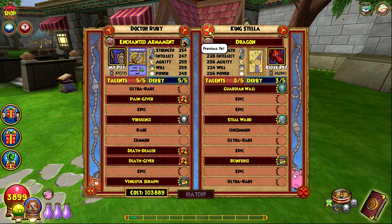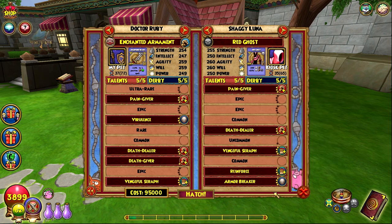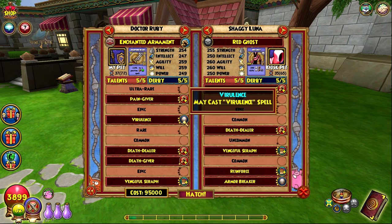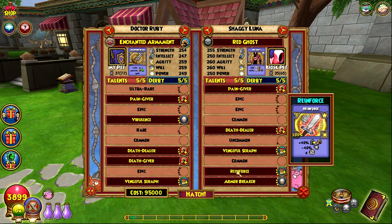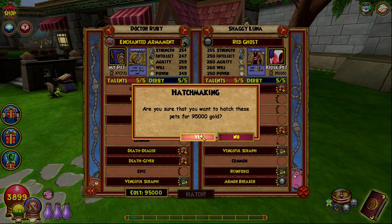We're gonna hatch with the red ghost first. It has pain giver, death dealer, vengeful serif, reinforce, and armor breaker — all really good things, especially for a glass cannon pet since we're using the reinforced item card. I'm using my triple damage, virulence, and vengeful serif pet. If I do get virulence I won't be too mad, but I'm not really hoping for it since we're trying to get the reinforced item card and it is an aura cast.